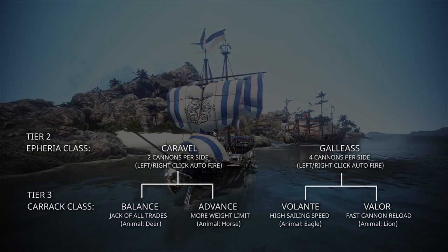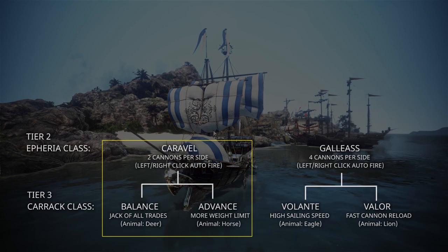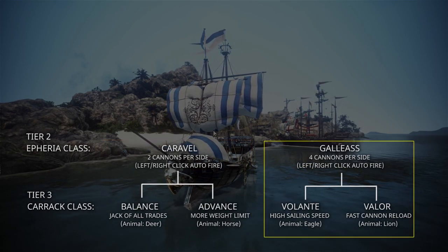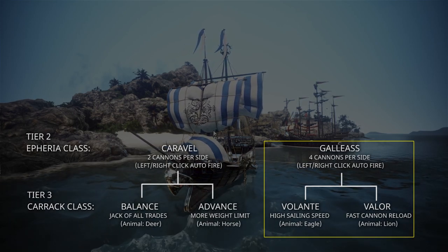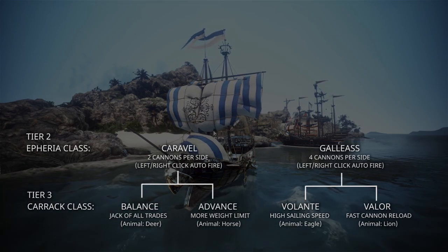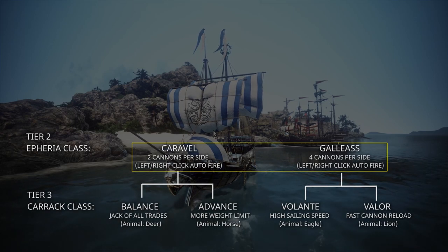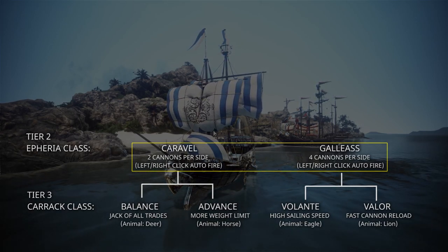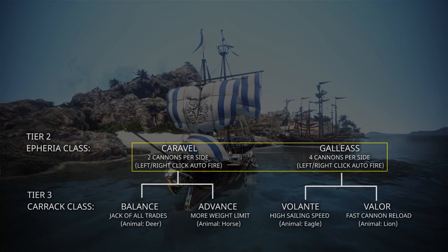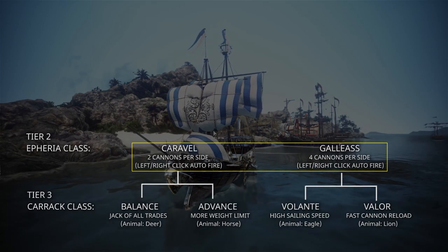Here on the screen you are looking at the Tier 2, and you'll notice there is a tree-shaped branching going downwards. If you go for the Caravel path, you will be able to select either the Carac Advanced or the Carac Balance at the end of the day. If you go for the Galleus version of the Etherea class, you will be able to select either Valor or Volante. Additionally, the Caravel has 2 cannons per side — total 4 cannons — while the Galleus has 4 cannons per side — total 8 cannons. The best part about Tier 2 is you can use left click and right click to fire the cannons while still steering the ship, which is not possible for Tier 1.